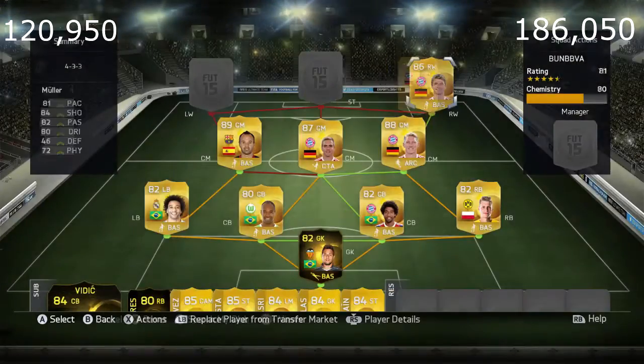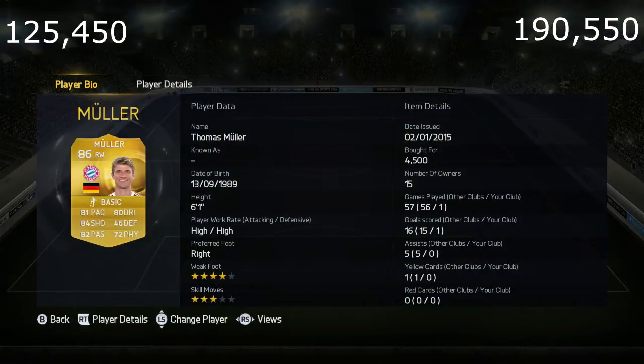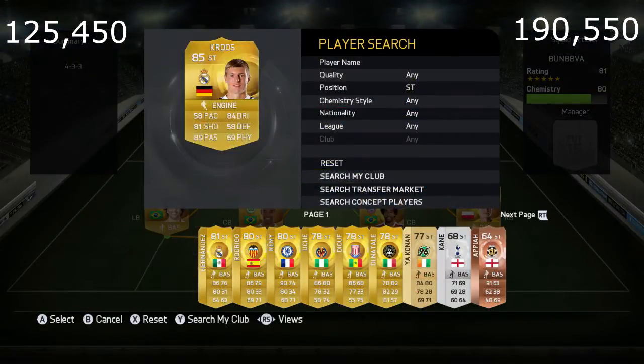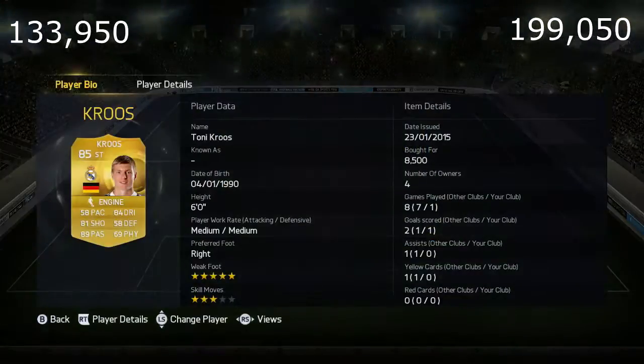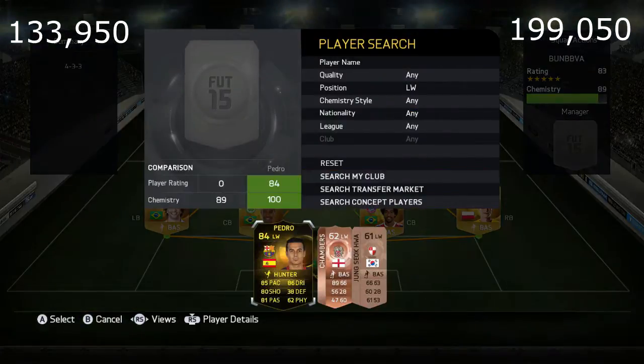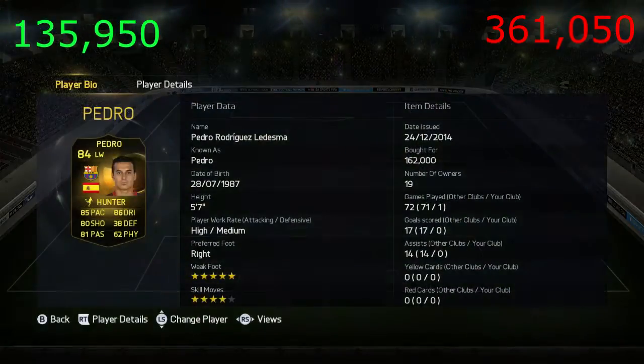Schweinsteiger is insane. In right wing we have Muller, who links with Schweinsteiger really well. He's 4.5k and an absolute beast on the wing. Next we have Tony Cruz, upgraded to a striker card from center mid — you can pick him up for 8.5k and he's a really good striker, you wouldn't believe it until you use him.